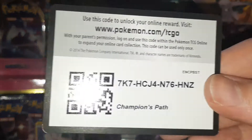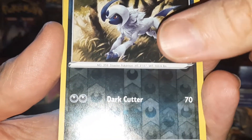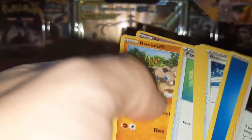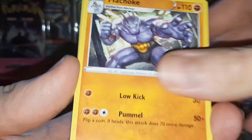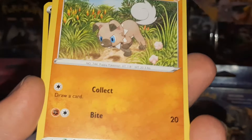Sorry, I might have had my thumb over that one. Let's hope to get something good here. We have Trubbish, Nickit, Absol, Marnie - another Marnie. Alright, let's do all the fronts here. Psychic Energy, Machoke, Malamar, Hyper Potion, Ekans, Carvanha, Poké Ball, Potion, Rockruff, Water Energy, and a Scrafty.